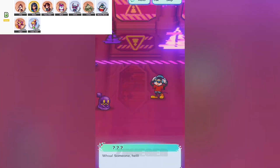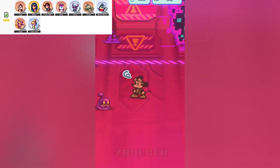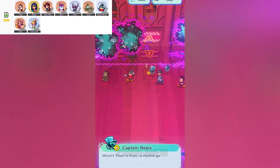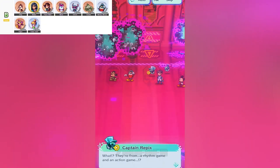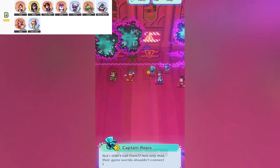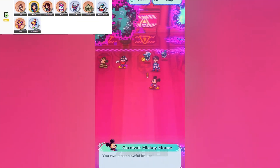First up, we've got Carnival Chip, a little one-star support hero with a big heart. Chip's all about keeping your SP in check — he's not going to blow your mind with epic attacks, but if you've ever run out of SP mid-battle and felt that sting, Chip's got your back. With him on the team, you'll notice that your SP bar stays fuller, which can be a total game-changer when you're in those long, drawn-out fights.